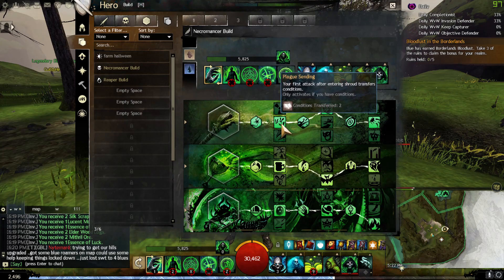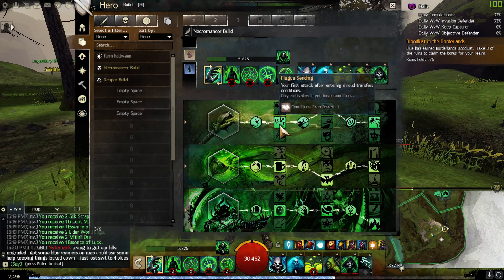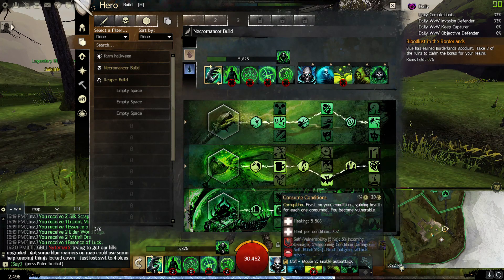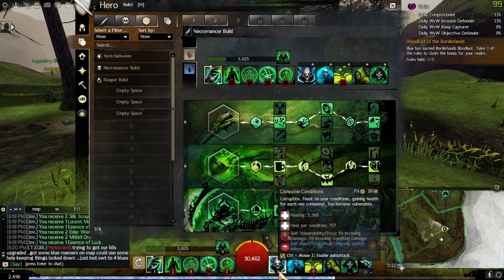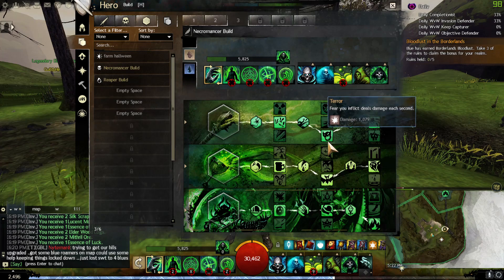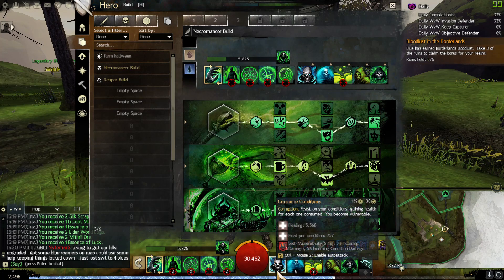First thing we take is: first attack inside shroud - when you enter shroud, the first attack you do will transfer two conditions to your enemy. That's one. We also take Master of Corruption, so now our healing skill is only on a 20-second cooldown and consumes conditions. So every 20 seconds we can remove all conditions. Without this trait, like when I used to play terrormancer, it was 30 seconds - now it's 20.